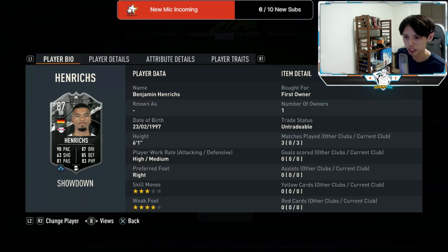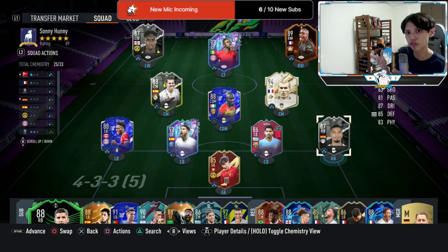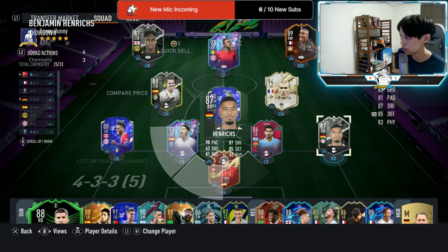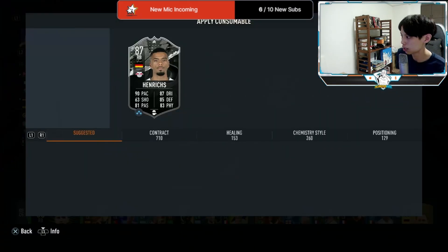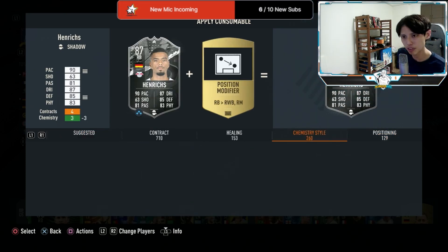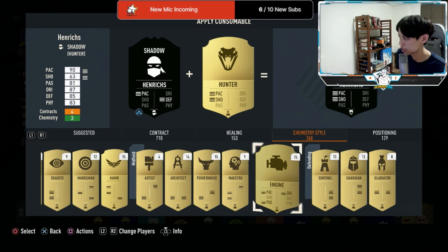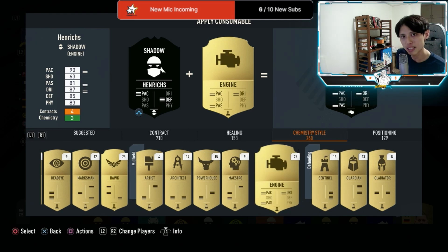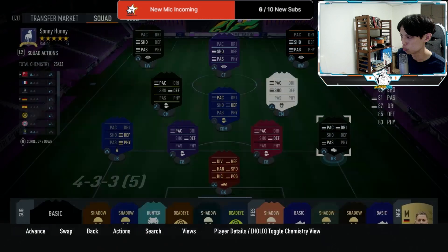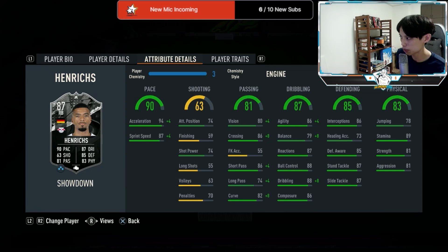We have actually played three games with Henrichs at right back. Now we're going to be playing him in a 3-5-2 as a right wing back. Before that, I want to change his chemistry style because his dribbling is really really clunky — I don't like his dribbling at all. Out of all the fullbacks I've used, Henrichs' dribbling is actually the worst. It's really hard for him to turn, so we'll try him on the Engine chemistry style.